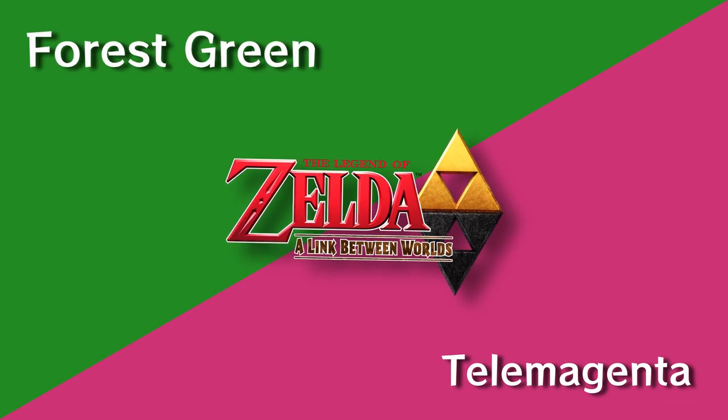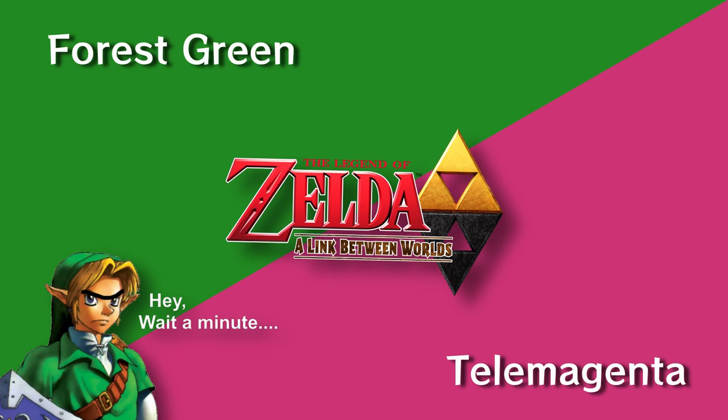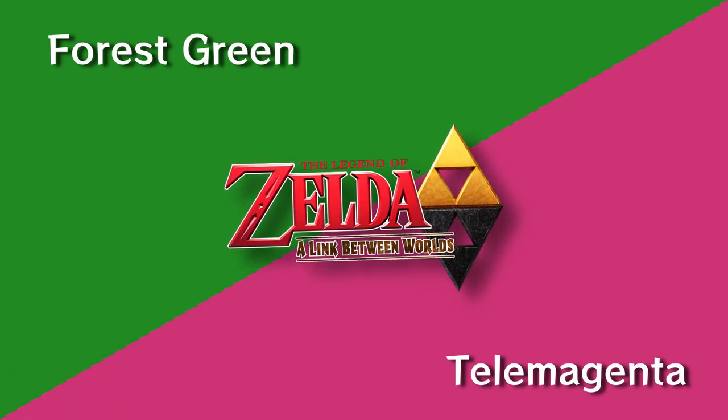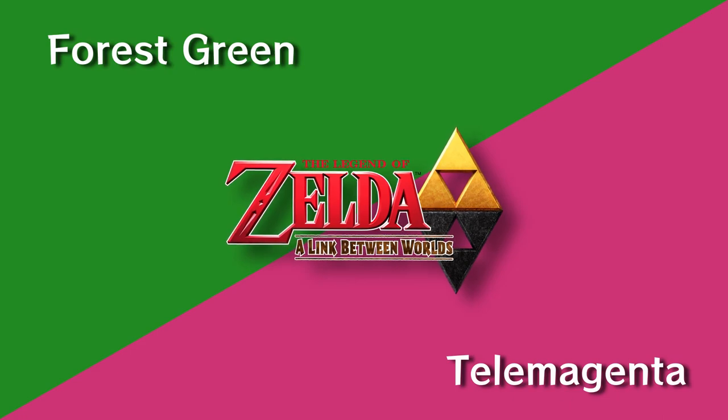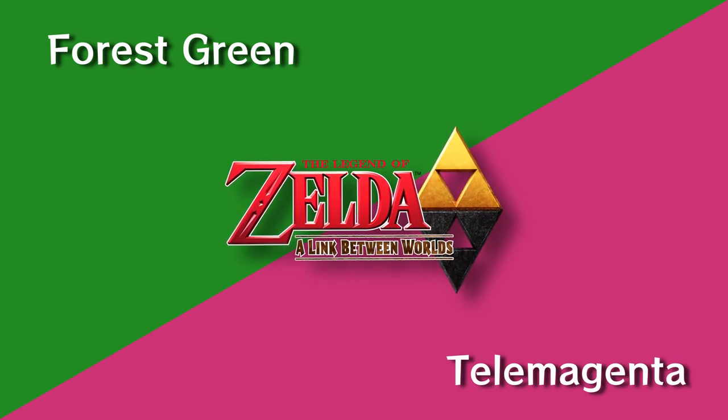A Link Between Worlds is forest green and telemagenta, which represents Hyrule and Lorule. Technically, we already used forest green for Ocarina of Time, but this game has two colors, so it's kind of different — I feel all right with this. Are you all right with this? Okay, good. We'll move on.